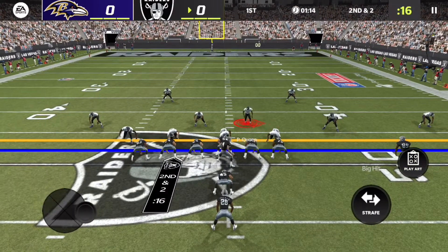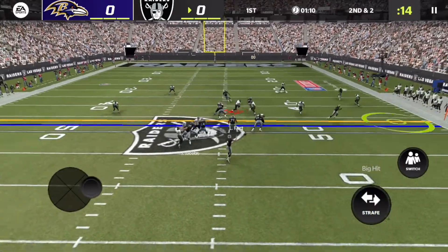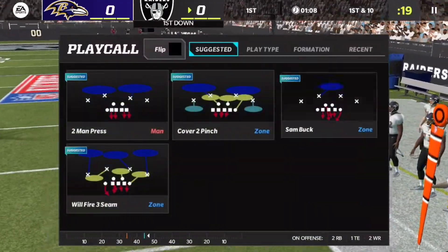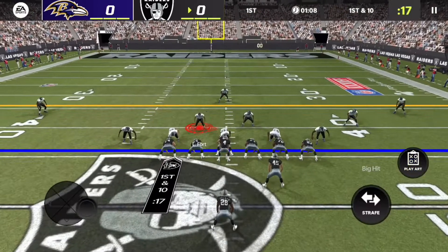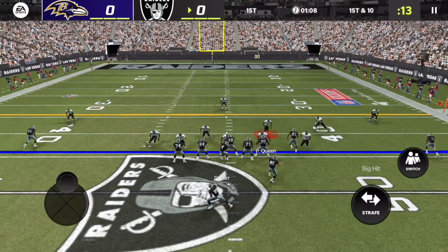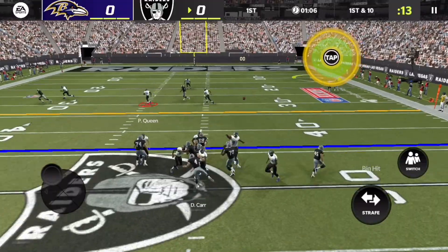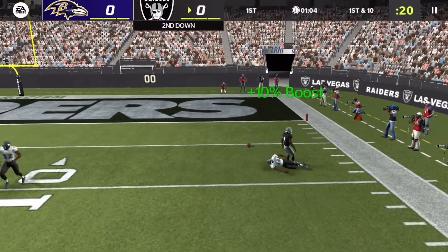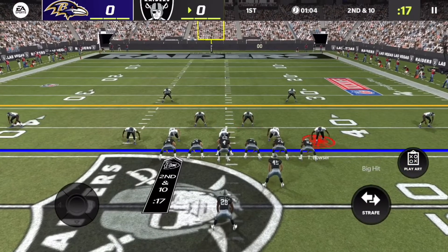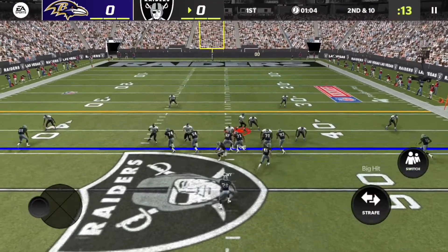Josh Jacobs bounces to the outside where he has loads of room and picks up almost eight yards — not quite enough for the first down but still a great run. The play action game is successful, finding the open man on the flat for another first down. We have to find a way to stop this Las Vegas offense. Marlon Humphrey makes a great breakup — let's go!